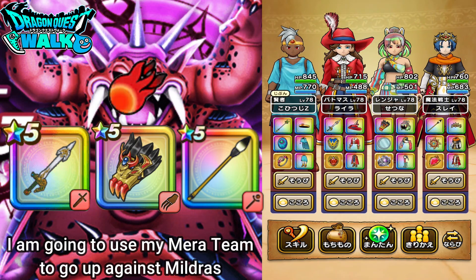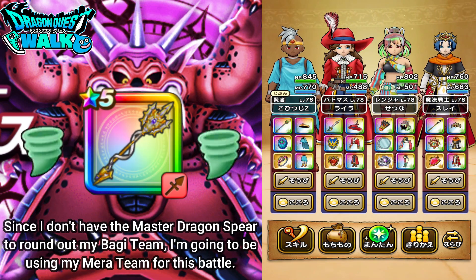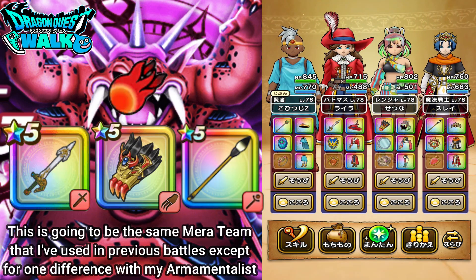Miltress is actually going to be weak to Mera, Boggy, and Dane. He's most susceptible to Boggy attacks, but since I don't really have the new weapon — the Master Dragon Spear that would really help my Boggy team out — I'm going to settle with my Mera team. You've seen this Mera team before; it's almost exactly the same as the ones I have used recently.